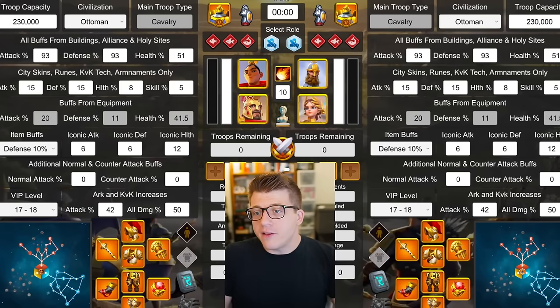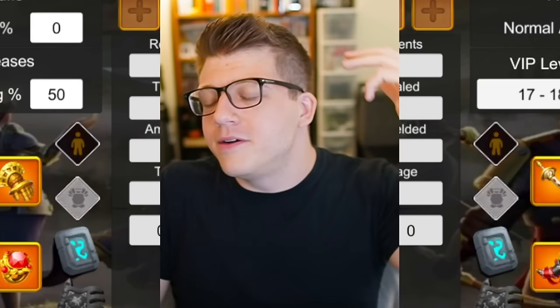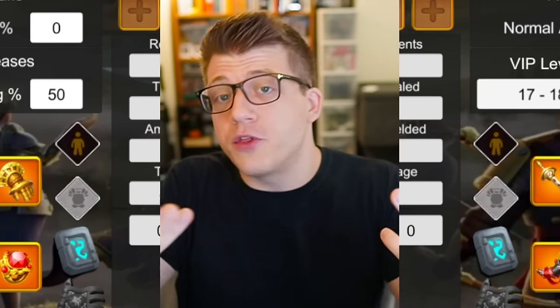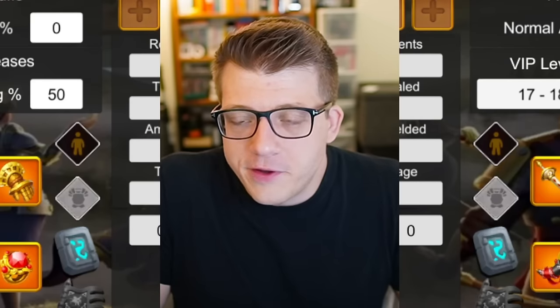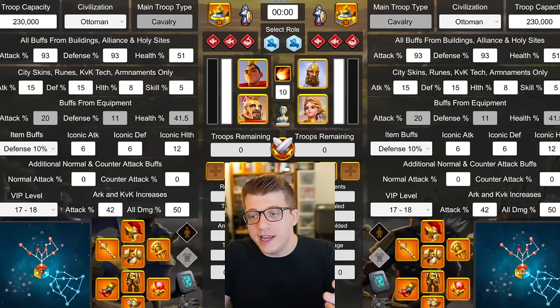With that out of the way, let's jump into the Rock Battle Simulator. I want to give a quick disclaimer: these simulator results are not meant to replace actual in-game testing, and I acknowledge that the simulator is not the best way to determine if a commander is meta or not. For example, Herman Prime didn't perform super well in the simulator, but he's obviously open-field meta for archers because he has a half-circle AoE and his debuff is spread AoE. So 1v1 simulation duels aren't the best way to tell if a commander is meta.